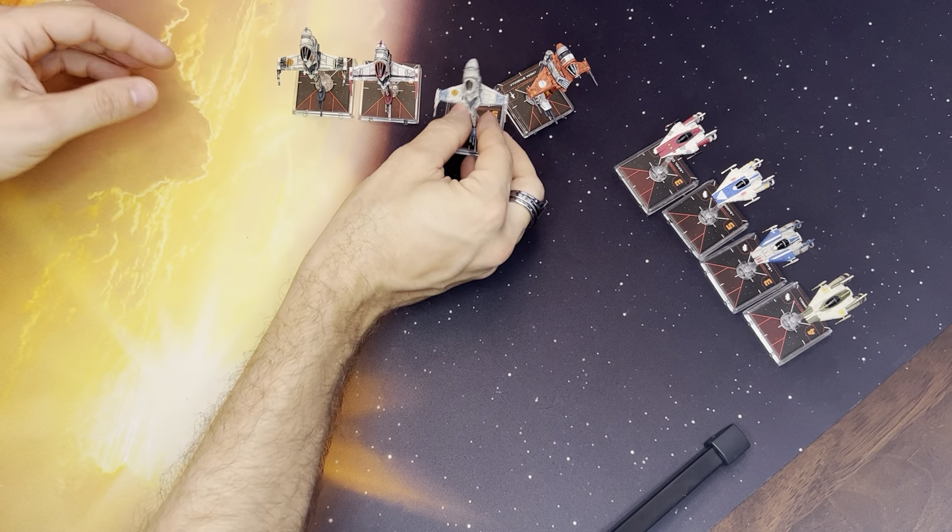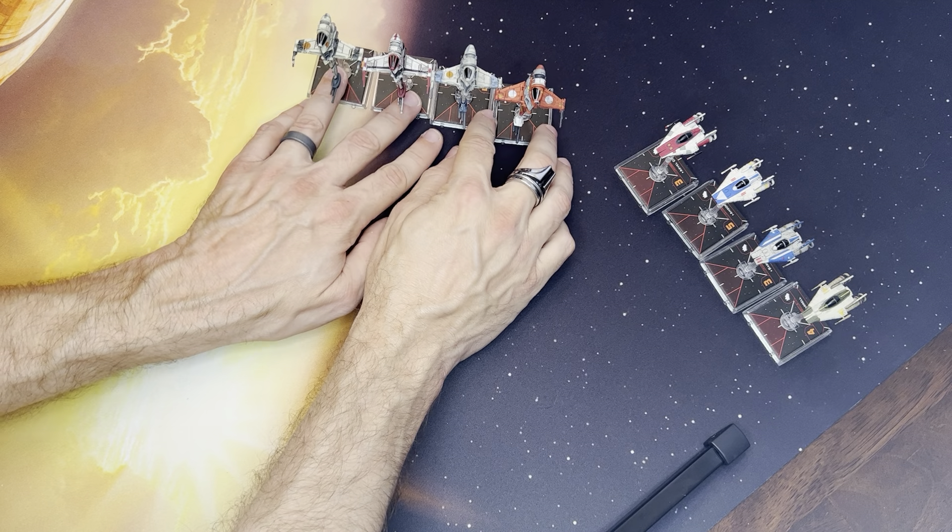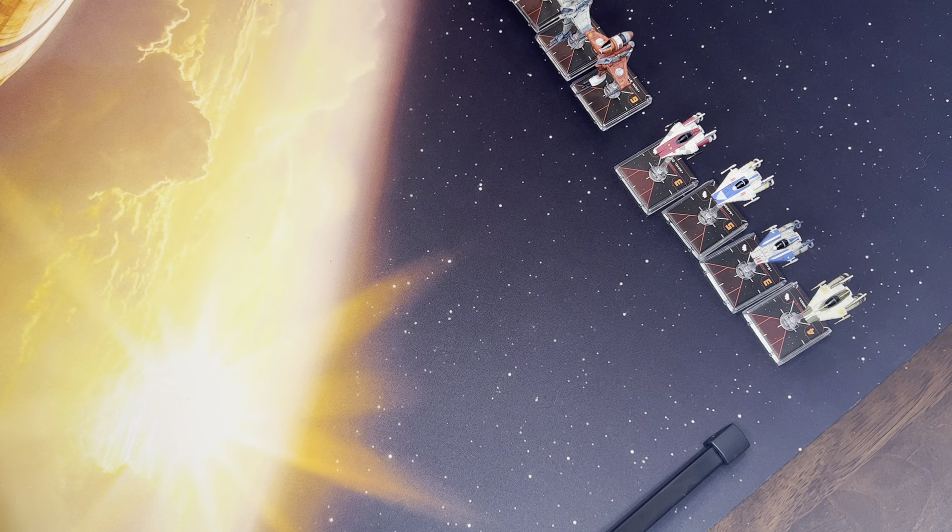So those are all the B-Wings and those are the changes you've seen all the way from 1.0 all the way up to 2.0. And then we get into the ship that started it all for me — and that was the X-Wing.